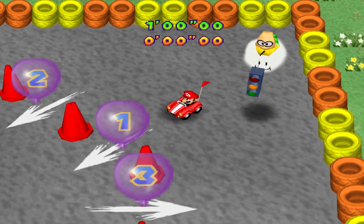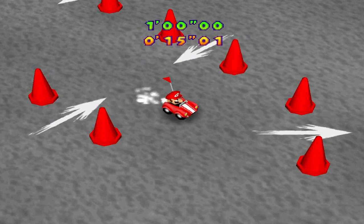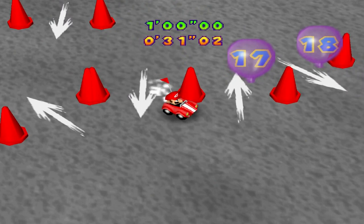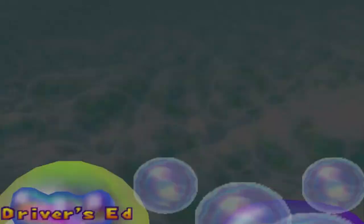We're going in the same direction for one and two. This one goes like this. Turn around for this one. Eight goes like this, and nine is the other way. It can also be annoying that sometimes the next balloon is not on screen, so you actually have to start looking, or just remember from previous attempts where they are. Learn the course in order to make your time faster and faster as you learn what turns to take. I'm just going to do this once every single time — I'm only going to try again if I fail. As long as I reach the finish line, it's going to be my only attempt.